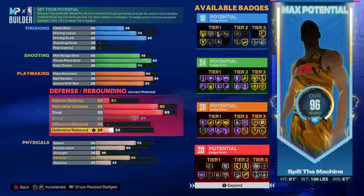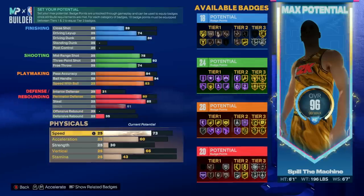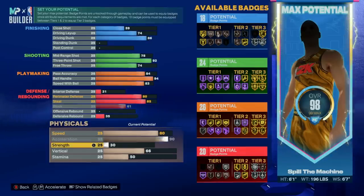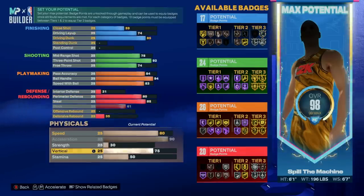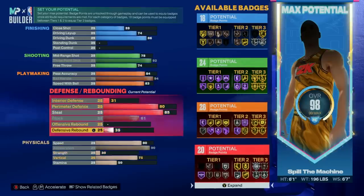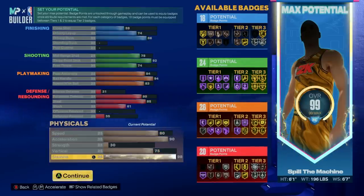Now lastly we have our physicals. I went with an 80 speed which is going to be fine — as a point guard you'll have the ball in your hands most of the game so you won't need to rely on speed as much as other types of players; it's mainly for off-ball movement and defense. For acceleration we went with a 90, and I wouldn't try going any lower than that. Then we have a 75 vertical for the pro contacts which will also help slightly on your chase downs, and as I stressed before, stamina is so important, so we went with a 98 stamina.